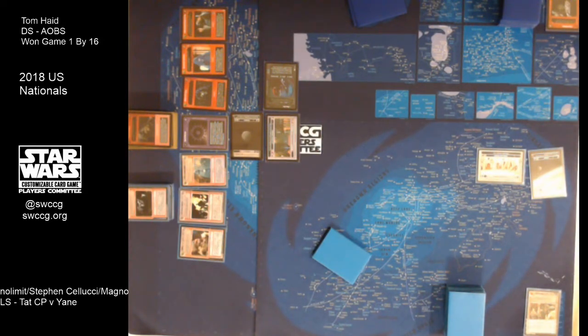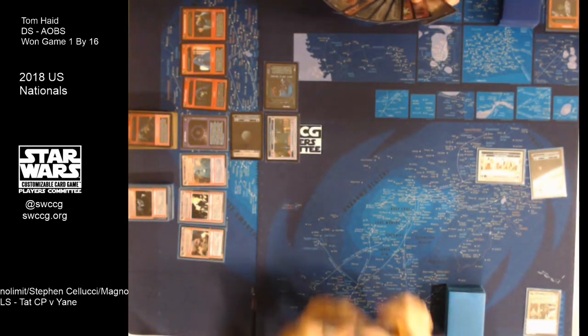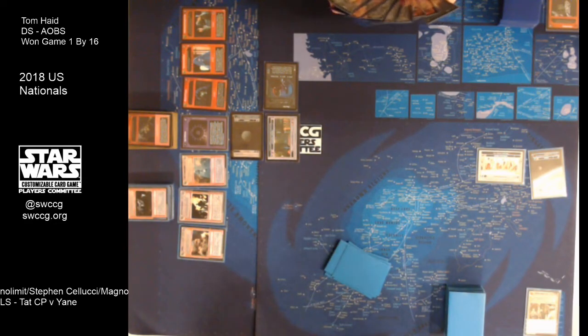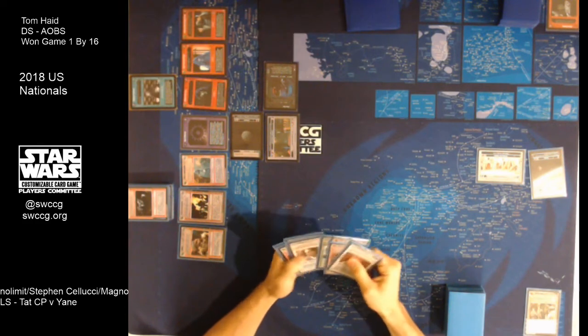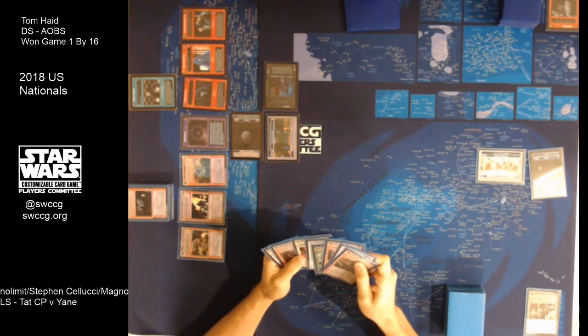I was piloting the Agent's deck against Steven's Tatooine Yane deck. If you're a newer player or unfamiliar with these cards, we're going to briefly go over them. Yane has been streamed twice today — first against Goglin's TTO, and then second against a Black Sun that Reed Smith was piloting — so we may repeat ourselves a little if you watched that.